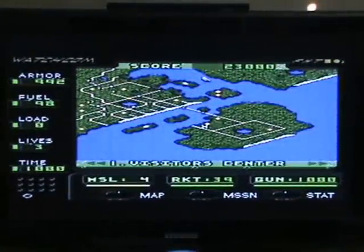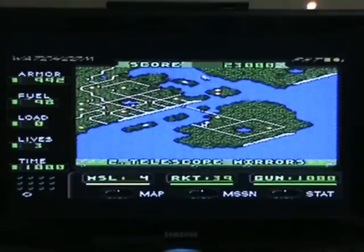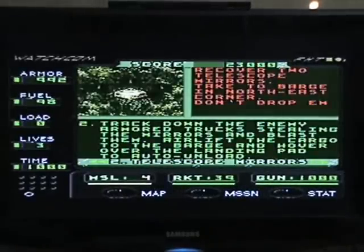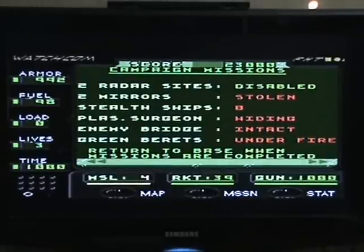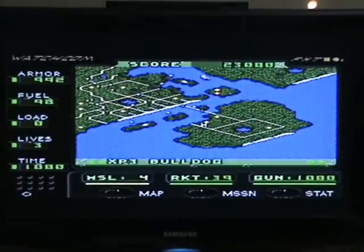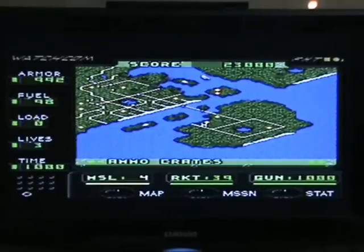This is the map screen, which is always the most useful thing, because the things that are flashing are the things that you've got highlighted. Here is my second mission — I need to go and do something with these telescope mirrors. If I push the X button, it'll tell me a bit more about them and what I have to do. If I push the A button, it'll tell me what missions I have and haven't done, and the Y button just takes me back to the map. I can also find where certain enemies are, where the fuel drums and ammo crates are, and stuff like that.